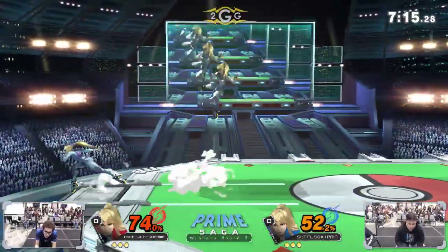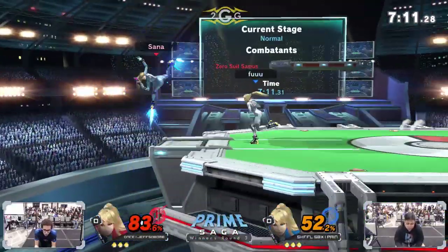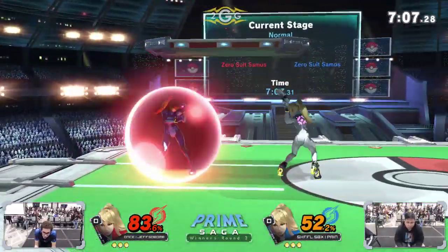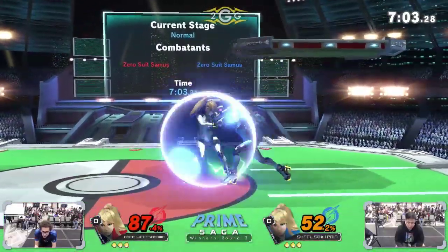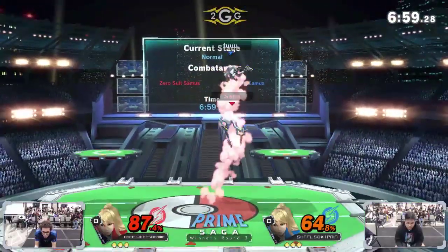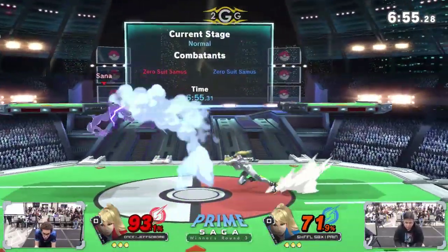It seems like Sauna's using the forward air a little bit more often than Pain is — kind of going for that more traditional method of just going in hard with that forward air. Pain is reading really well around what Jeff wants to do. Oh yeah, I felt that boost kick coming — one of the more common out-of-shield options and one of the main kill moves.